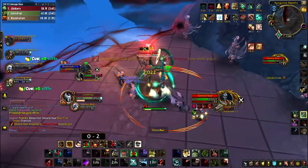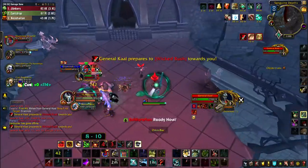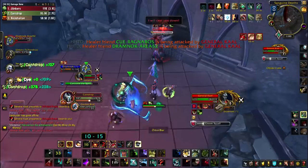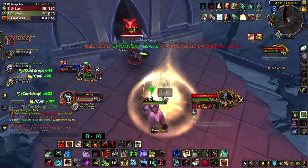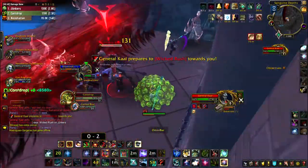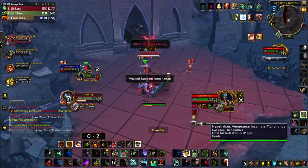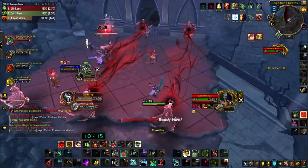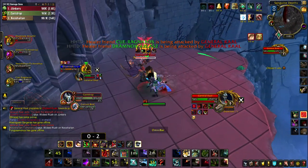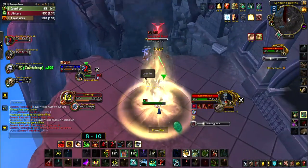For PvP healing rotation as a survival hunter: Mending Bandage is great even if you can't always get a full heal off. If you have a trap up, trap your enemy, Disengage or Cheetah out, then Mending Bandage yourself — that removes poisons, bleeds, and diseases, stopping all dot damage unless it's magical. If you're running Survival Tactics or the Craven Stratagem legendary, you should have no issues removing magic effects with both of those plus Mending Bandage. Against a rogue or druid, use Mending Bandage every time it's off cooldown to wipe bleeds and poisons and reduce their overall DPS.